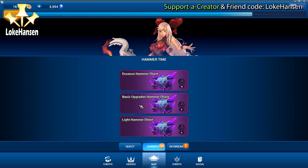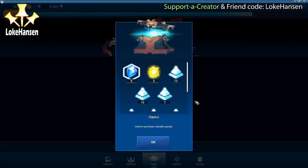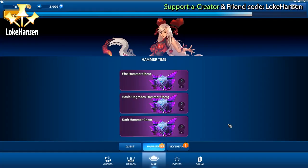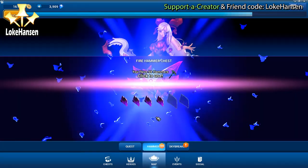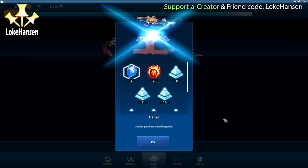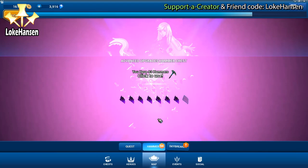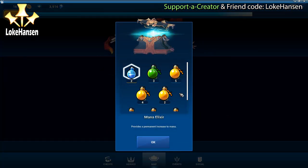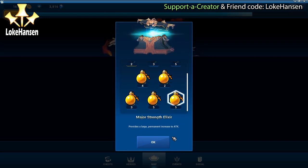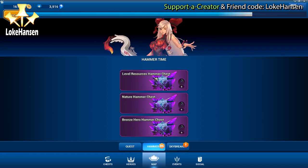We have an essence hammer chest, a light hammer chest, and basic upgrades. Normally I'd go with the light one because it costs the fewest hammers and there's nothing here I really need. Dark hammer and fire hammer - what do I need most? Nothing in particular, so I just select one hoping for gems and move on. Then another advanced upgrades chest - I've been in luck this time around. Getting a lot of these is lucky for me.